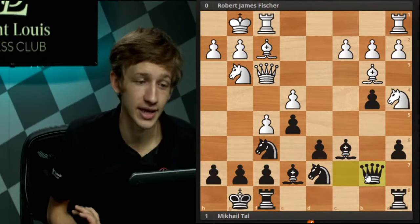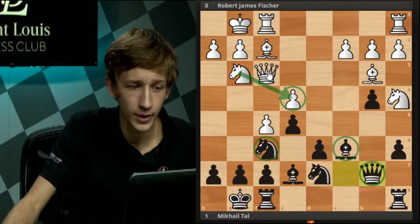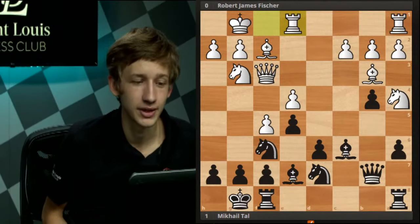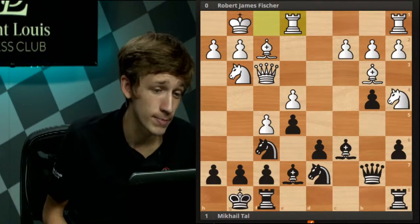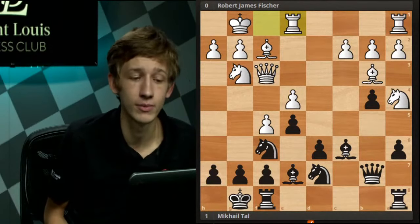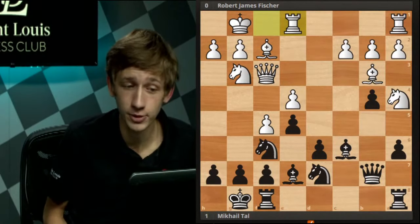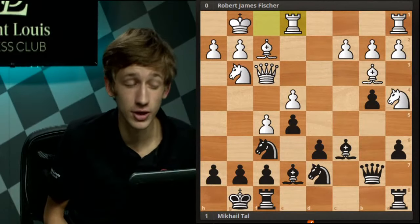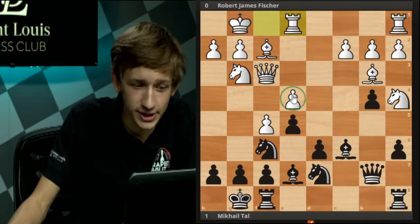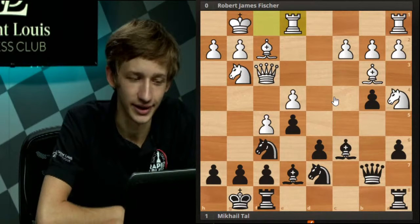Tal just increases the pressure on e4 with queen b7, and it's arriving at a breaking point for Fisher. White has two defenders, so he brings the rook over to defend a third time. Black has been playing very logical, simple chess — responding to white's early threats, getting pieces developed to the most natural squares. After seeing f5, Tal took the opportunity to misplace the white knights and pressure the e4 pawn. Now it's decision time for black — what do you do next?